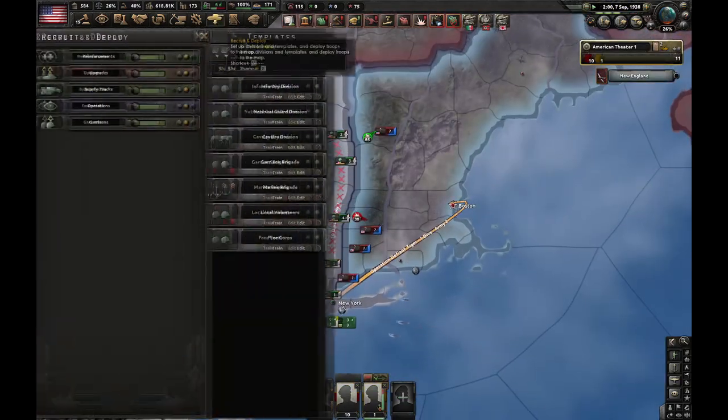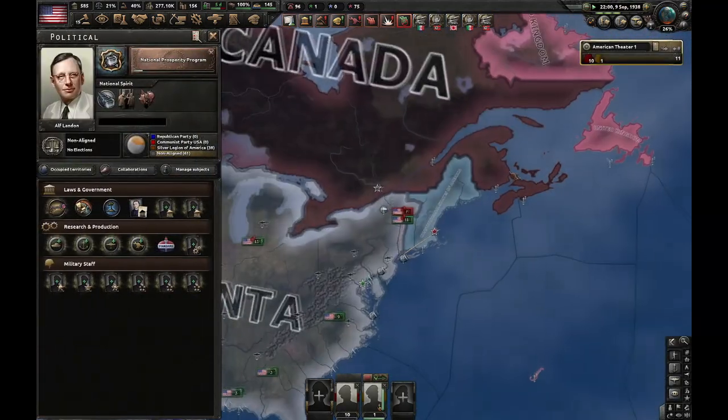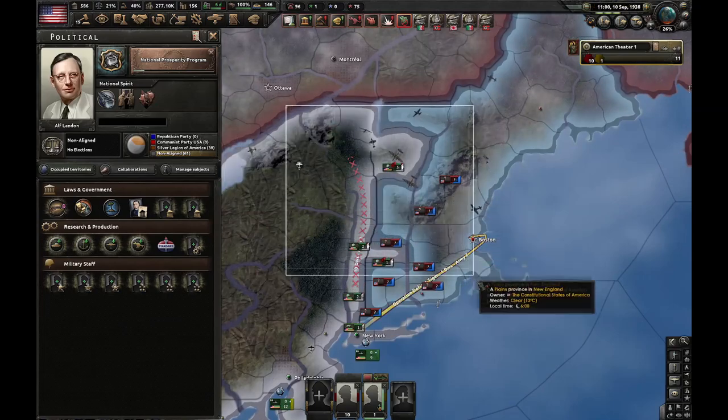All you're going to do now is literally win the civil war. You can also work down the Home of the Confederacy focus if you want to, because you can get lots of stability and other buffs from the decisions that focus unlocks.